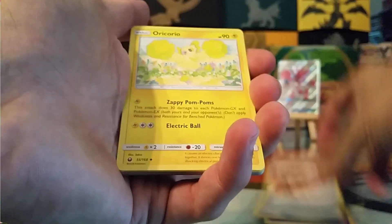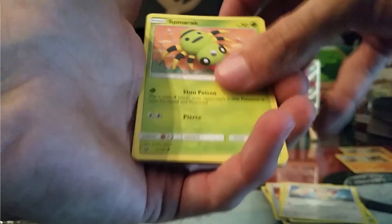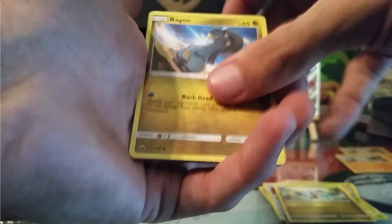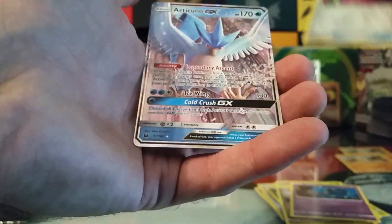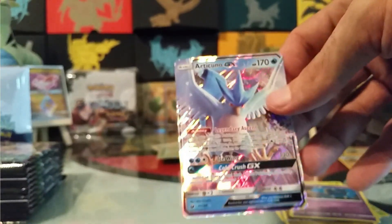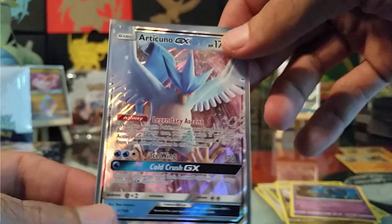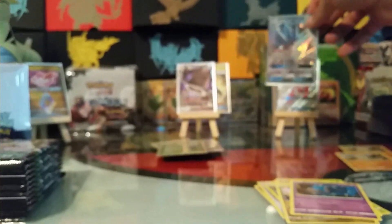We have a Psychic Energy, Hustle Belt, Oricorio, Tropius, Skiddy, Spinarak, Bagon, Bagon again, Shuppet, Reverse Energy Switch, and an Articuno GX. Now I've got three of these guys, so definitely going to be working on my Ice Water Deck with this. Very nice.